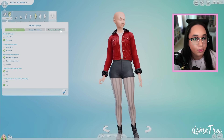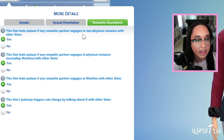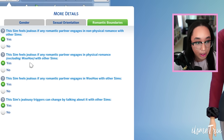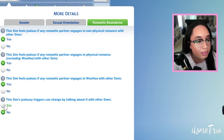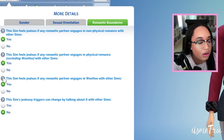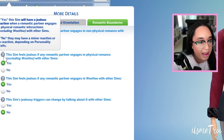There are four new options for romantic boundaries. The first: this sim feels jealous if any romantic partner engages in non-physical romance with other sims. The second: jealous if a partner engages in physical romance excluding woohoo — so things like kissing or hugging. The third: jealous if a partner engages in woohoo with other sims. The fourth: this sim's jealousy triggers can change by talking about it with other sims. Setting it to No means the sim is firm on their romantic boundaries and cannot be asked to reconsider them.